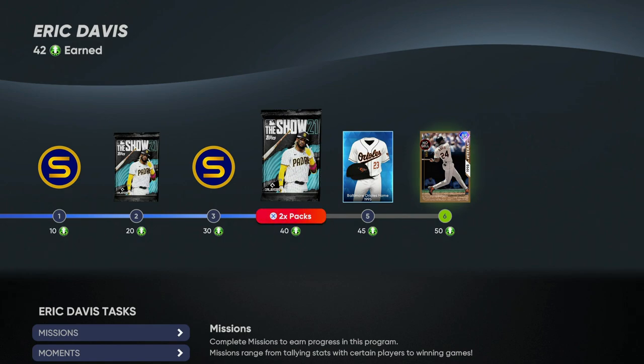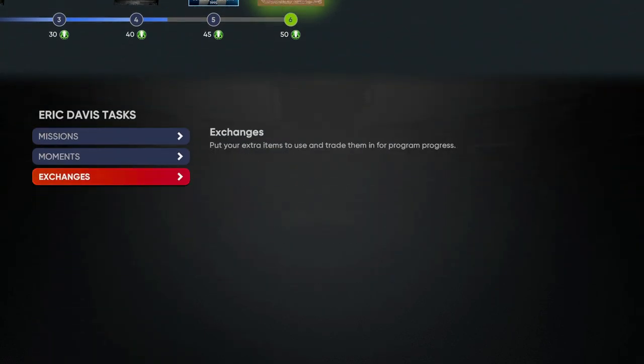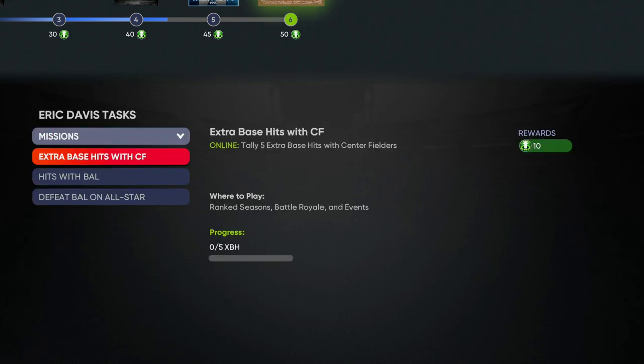You'll see your points total in the top left under his name. To get his card activated you need 50 points, so you've got to do a few other things. One option is the exchange - you trade in outfielders and get five points toward it. But there's really no point in that, guys; you're just wasting cards you don't need to burn. You can save them for something else. What you want to look at instead is the Missions section.